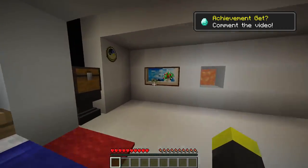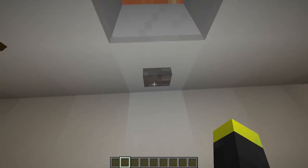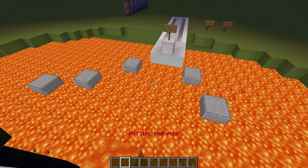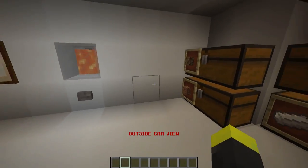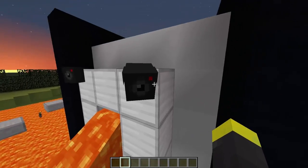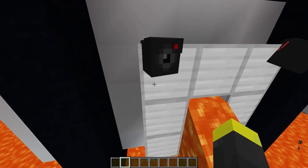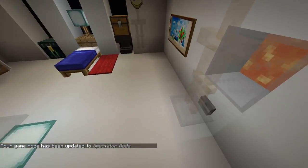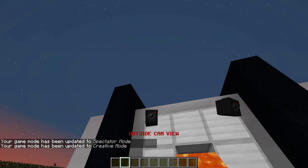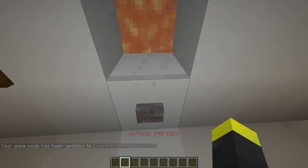There's a button right here, and if you right-click it says: outside cam view. You can basically look through a camera placed outside the building. There are actually two cameras, one here and one here, and pressing that button you'll be able to watch through them. If you right-click here, as you can see, we're looking through this camera. After some seconds, you will be brought back to the inside.